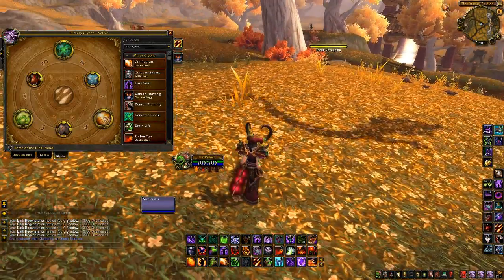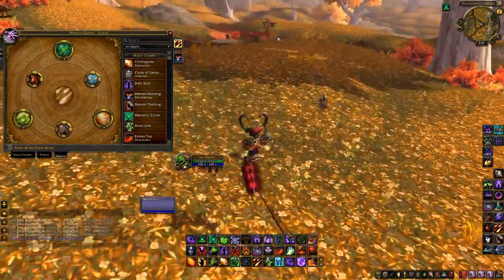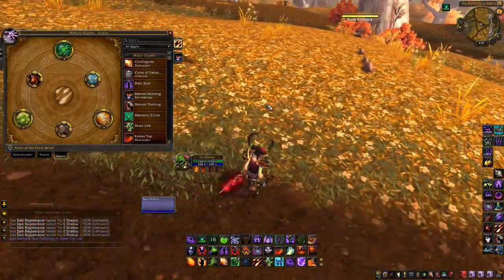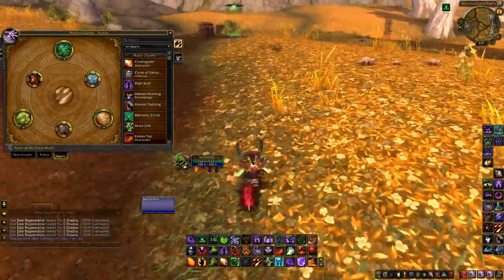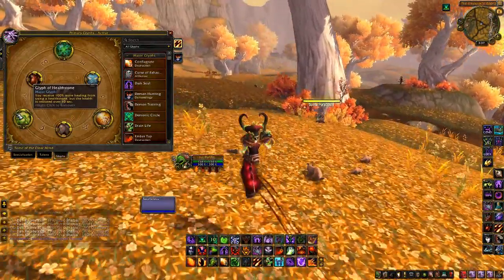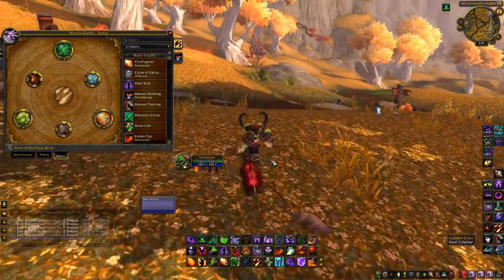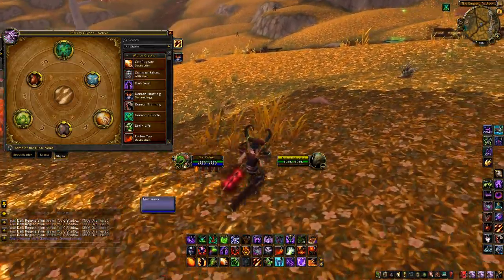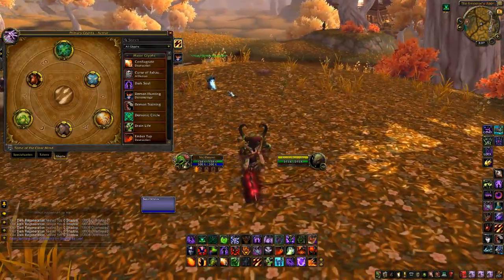After Conflagrate, I run Glyph of Demonic Circle — being able to teleport sooner is always better and it's extremely effective when kiting, and will ease pressure on your healer. Besides that, I run Glyph of Healthstone, which gives 100% more healing from your Healthstone over 10 seconds. Combined with Dark Regeneration, you're essentially getting a second life's worth of health, which relieves a lot of pressure.